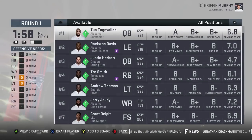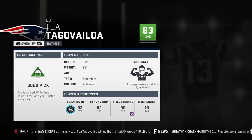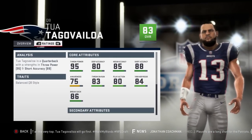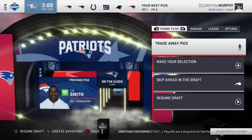We have the first overall pick, number three, four, and five — that's a good way to start. Let's start off by getting Tua — no idea how to say the last name, Tagovailoa — 83 overall, superstar development, 20 years old, 95 throw power, 80 deep accuracy, 85 medium, 88 short. I know that's not how you say it; I'm not good at saying names.